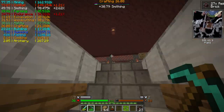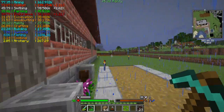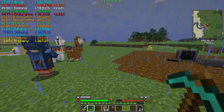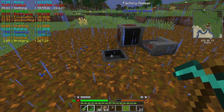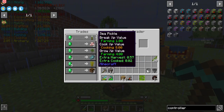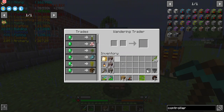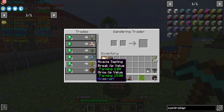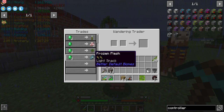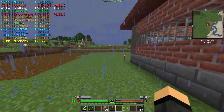I just heard a wandering trader, and it literally just started raining. Yep, we have one. Are you out of saplings? Let me fix you back up there. Sea pickle, rock salt, swamp willow, frozen flesh — that's weird. Acacia and podzol. Acacia for five emeralds. Let's go grab some emeralds and get a couple of those.